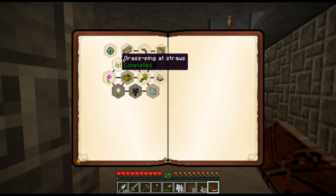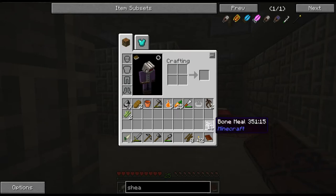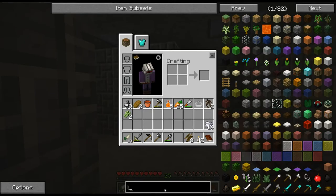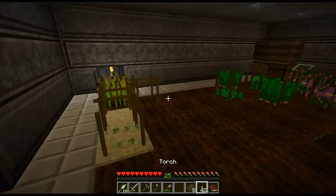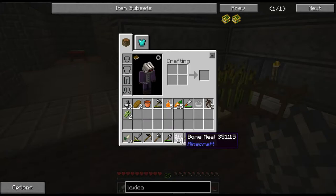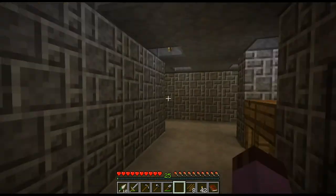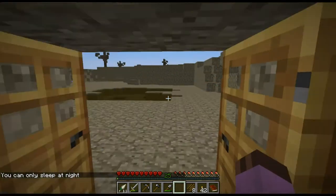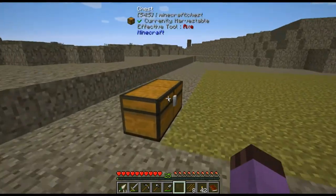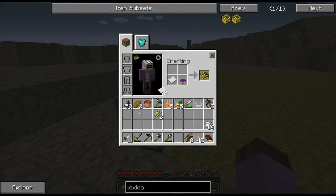Our next goal is to either make Mutandis or make a Lexica Botania. The Lexica Botania is actually very easy - it's just a sheet of paper and any mystic flower. I only have two sugarcane and need at least three to make paper, but that's an easy fix. I have the mystic flowers stored upstairs. Lexica Botania - get!